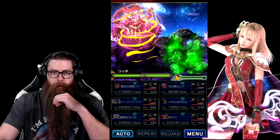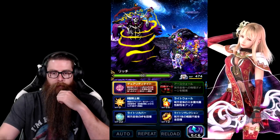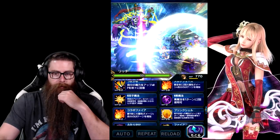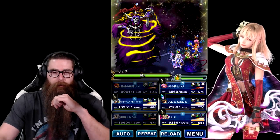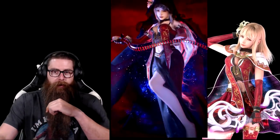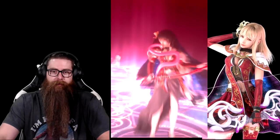We gotta get re-raise up. We'll have Cecil use his Limit Burst to get us general mitigation. We have to re-imperil the boss. The nice thing about the twins is their imperil is on a two-turn cooldown, so they have it up pretty readily available. Fina's cooldown is offset by a turn, so we have to use our Limit Burst to have it rotationally ready. And that CG animation is awesome — look at that.